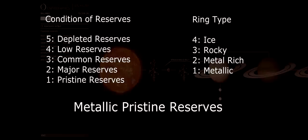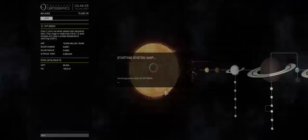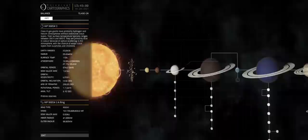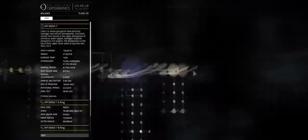You've probably worked out by now that metallic pristine reserves are the best areas currently available in the game, but unfortunately they are also the hardest to find. That said, don't be frightened of going for other configurations such as metal rich major reserves or metallic major reserves — they are also worthwhile. I've done the galaxy map hopping already and found one system with pristine metallic reserves in its asteroid belt. Unfortunately it doesn't extend to the ring systems around the planets, though they are all pristine condition — one was metal rich which would probably be worth a look.